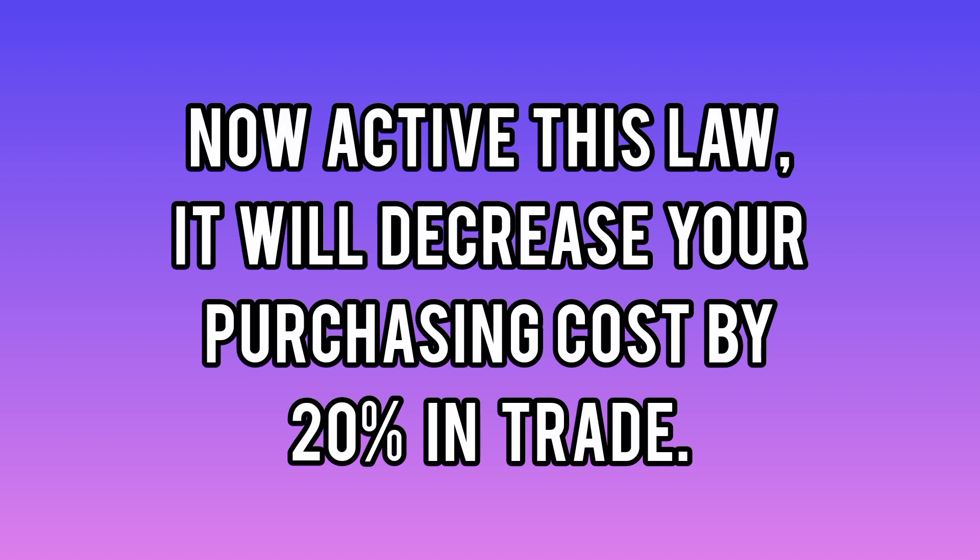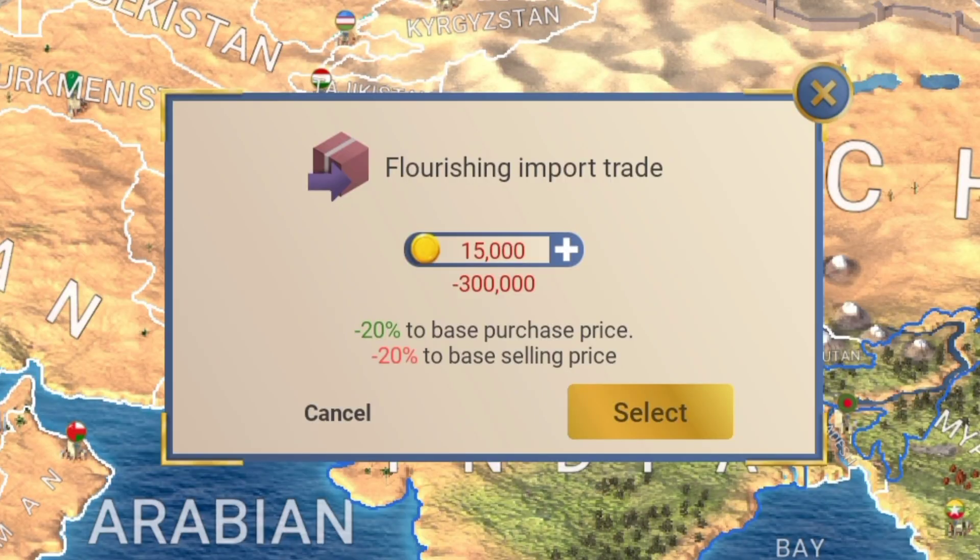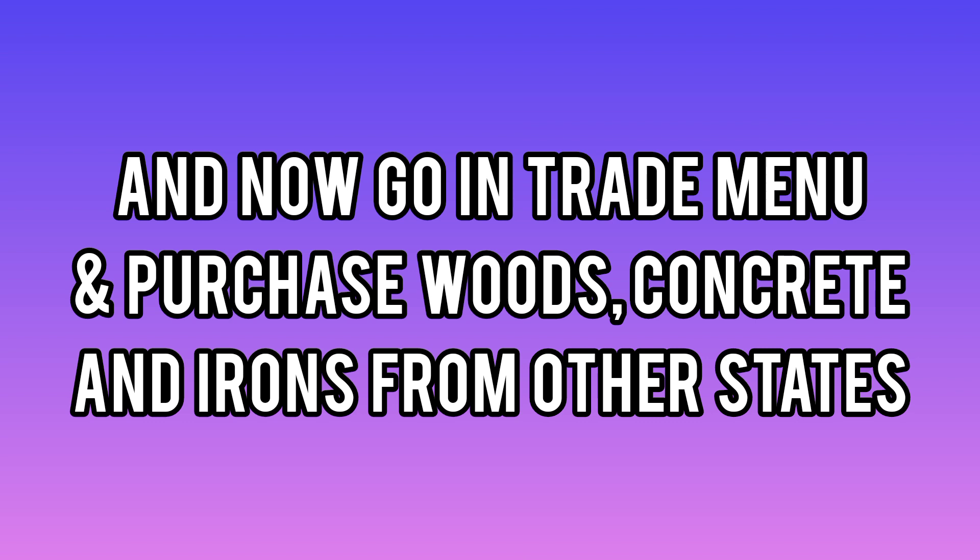Now activate this law — it will decrease your purchasing cost by 50% in trade. Then go to the trade menu and purchase woods, concrete, and iron from other states.